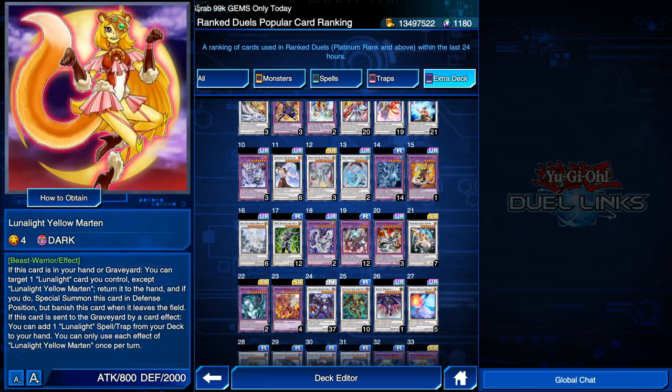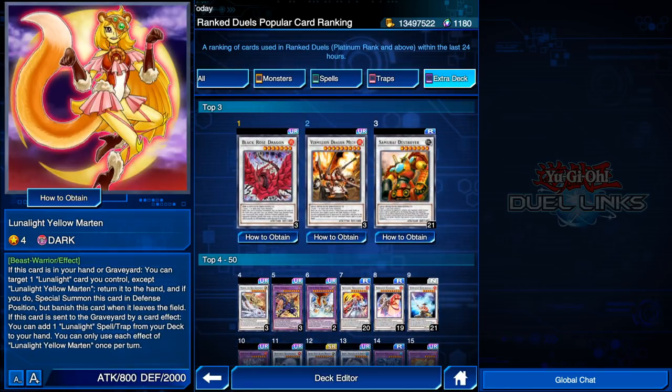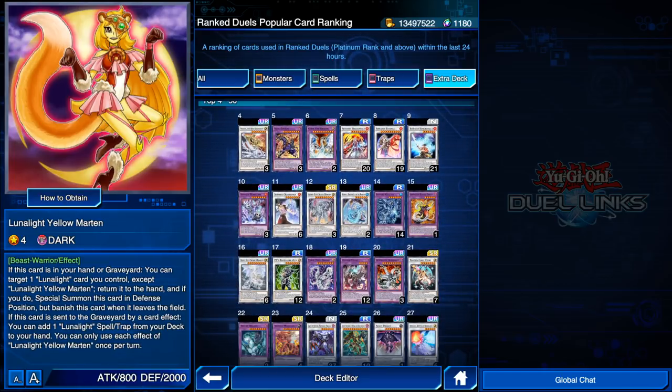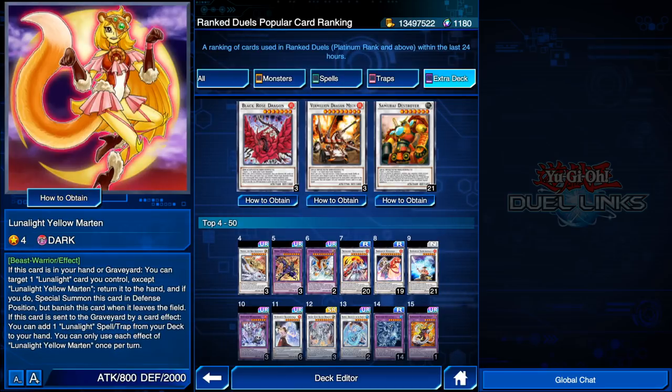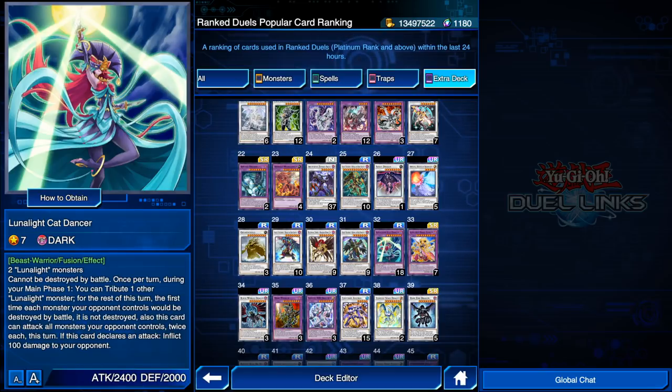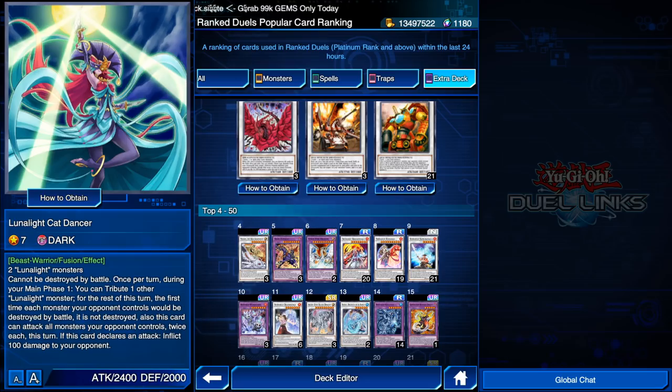Lunar Lights may not rank high in tournaments for one reason: they're easily outed. If they blow their entire hand or expose that they're Lunar Lights, you can easily counter them. But unfortunately Lunar Lights is the perfect deck to catch you off guard, especially going second. Lunar Lights can cut your monster's attack to zero, then with Lunar Light Cat Dancer attack into a monster multiple times with that monster at zero attack — dealing 4800 damage directly and ending the game.